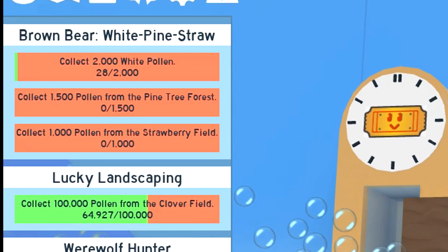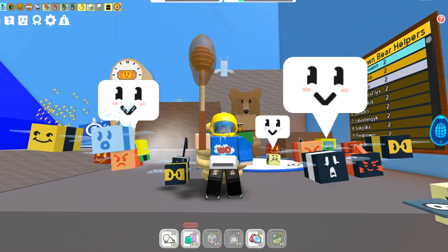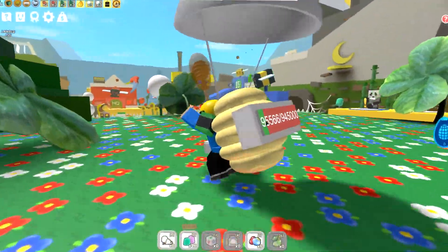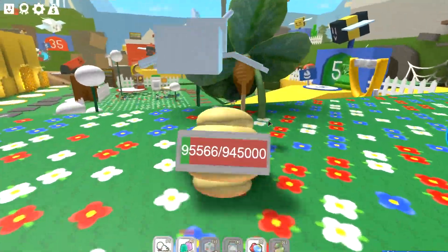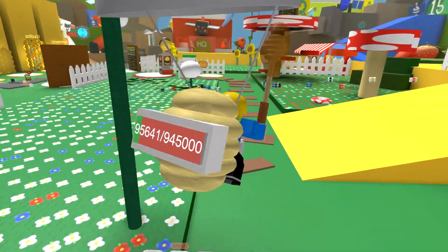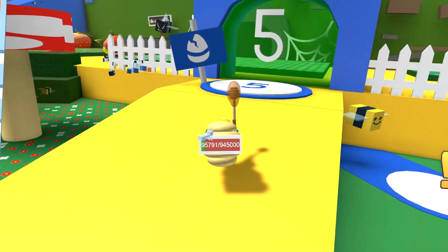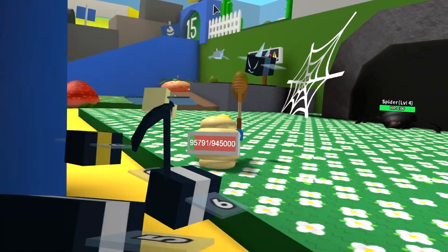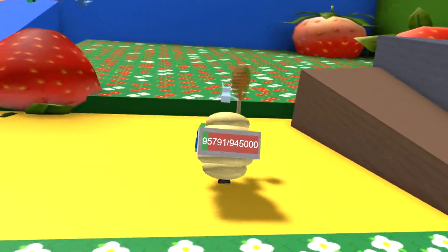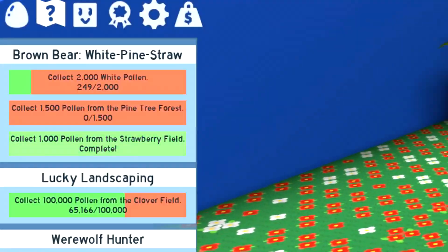Let's go to quests. It says: collect 2000 white pollen, collect 1500 pollen from the pine tree forest, and collect 1000 pollen from the strawberry field. That is honestly so easy — I can do that in a few seconds, I am not even kidding. Let me show you — let's go to the strawberry field and I'll show you how fast I can get 1000 pollen from here.